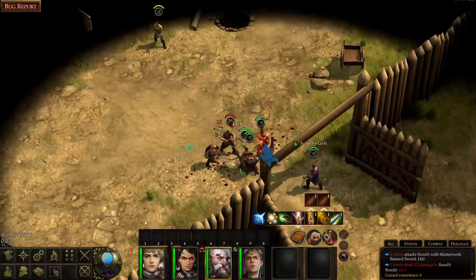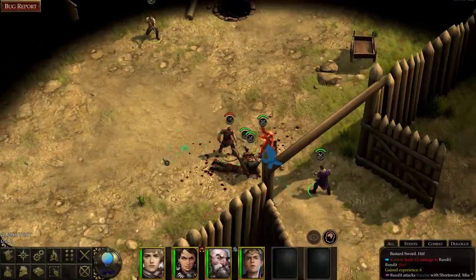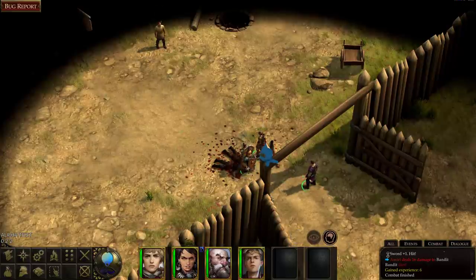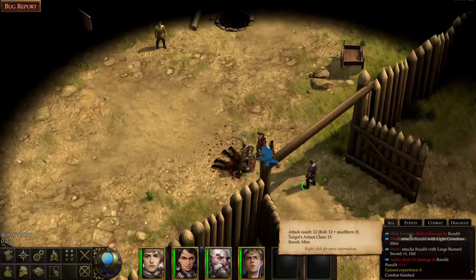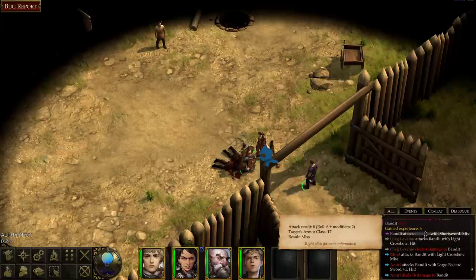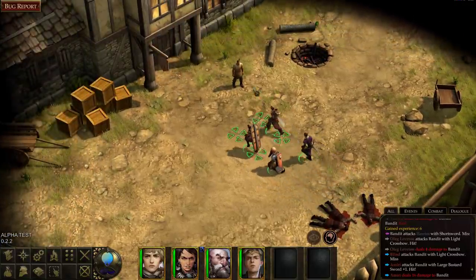Oh my god, everyone's attacking this one guy. She hits like a truck — cool! There's a little combat log over here: Blind attacks with a light crossbow, attack roll 12. I can see the dice rolls and attack modifiers. Experience points — attack rolls — yes, very D&D. We accomplished something.